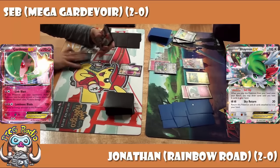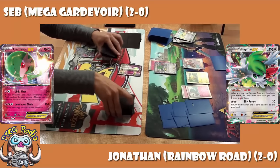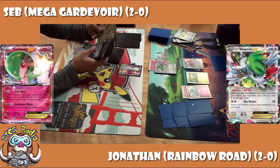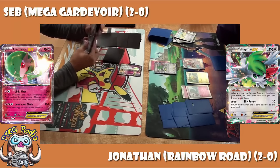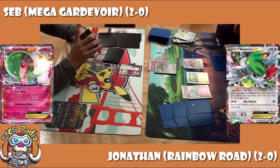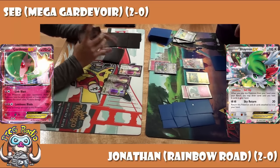Seb is counting out his hand now. Seb is an exceptional player — he's aged up into Masters, but in Seniors he won a lot and got to Worlds regularly. Son of Scott Simmons, who we saw in a previous round. This Turn 1 play doesn't take a genius to figure out though — if you've got a Hooper in hand, you play the Hooper and go searching for a couple of Gardevoirs.